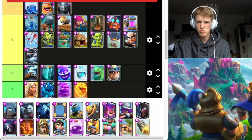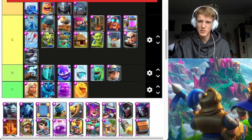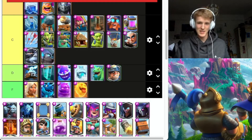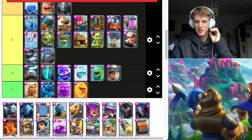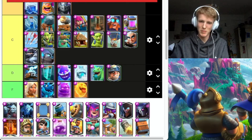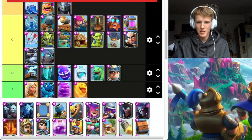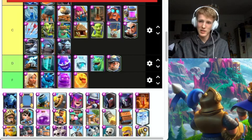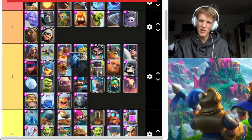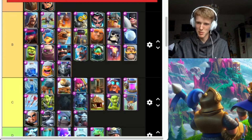Mini PEKKA — a bit overrated, can be countered easily, going to put him C. Minion Horde — this is either the best card in the game or the worst card in the game, depending on if you have a counter or not. Going to go C — most people have Fireball or Zap. Minions — I think they're better than Minion Horde, still C.